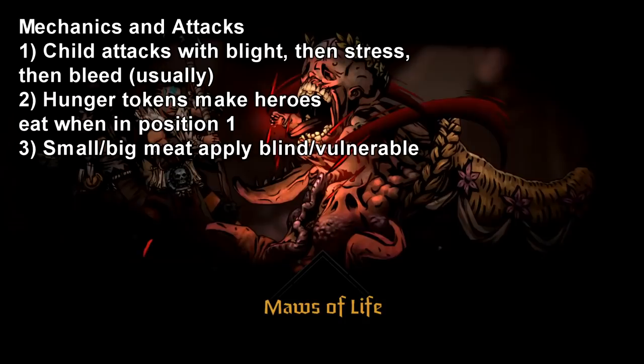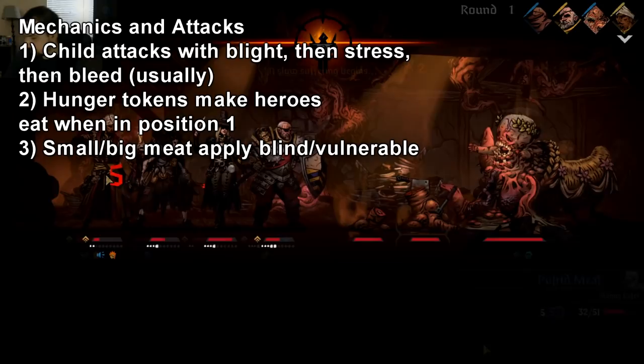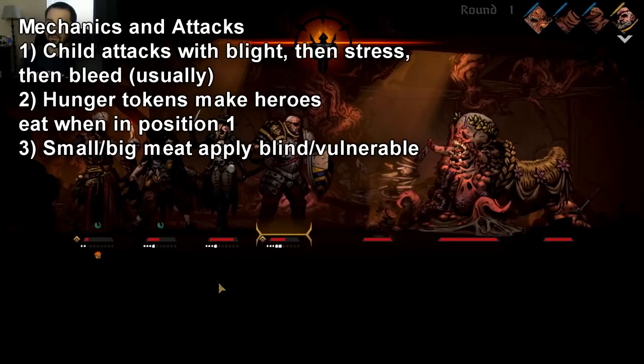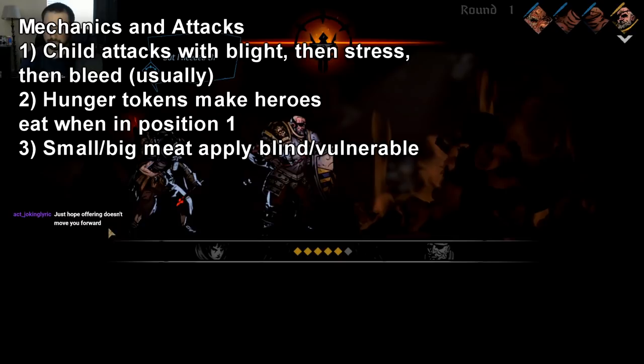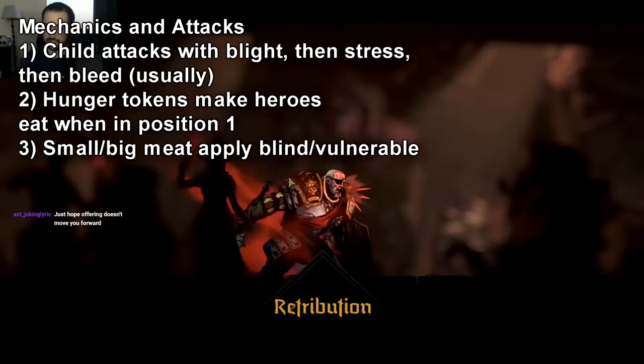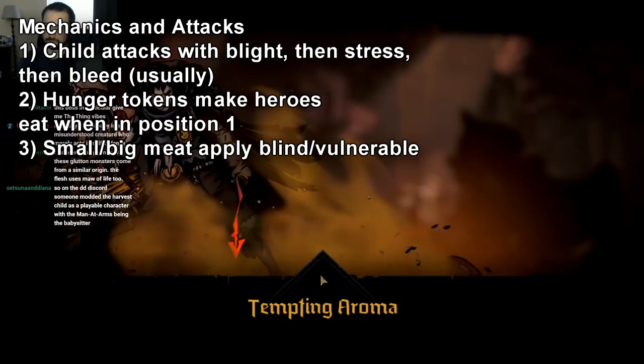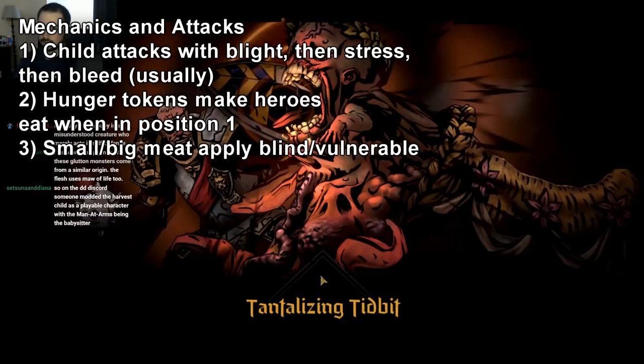The move you do need to worry about is called Maws of Life. This is when the baby is up front — it attacks both of your frontline units with pretty strong on-hit damage as well as a bleed damage over time. For those familiar with Darkest Dungeon 1, this feels a lot like The Flesh from the Warrens, with a frontline bleed cleave and a backline blight cleave. Since Harvest Child is very linear in its attack patterns, just make sure it's not in the very front, because that's when it does the most damage.